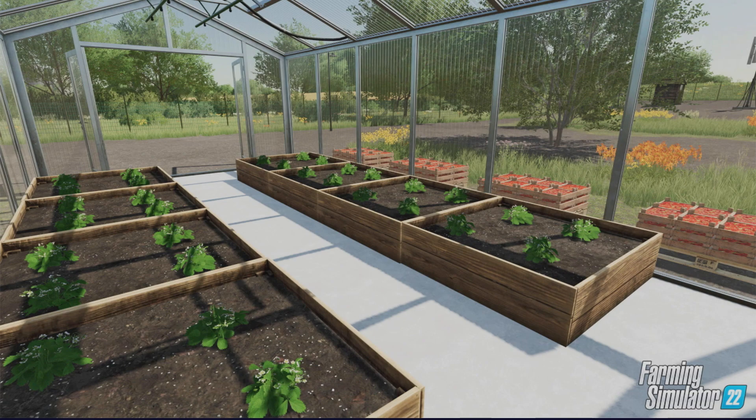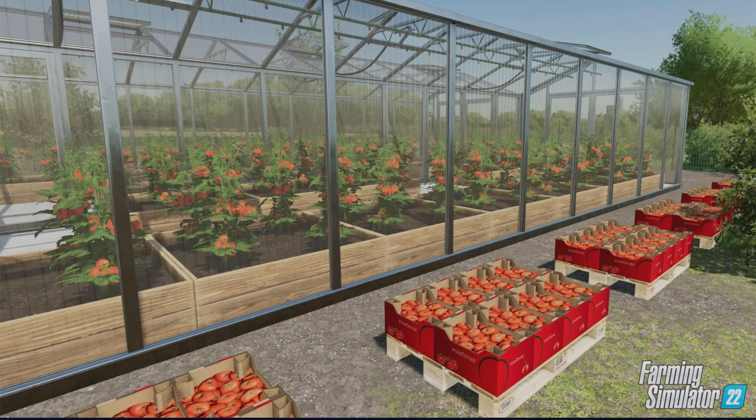Or you can choose for them to be sold directly — you don't touch them, they just go from the greenhouse and are sold, a bit like getting an hourly income. They'll sell automatically or get delivered to the production chain — whichever factory or plant requires them. So if you don't want to use a forklift or just can't be bothered, you don't have to. You can pick any one of those options, and I think that works out really well.